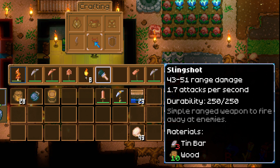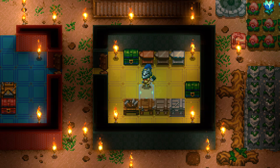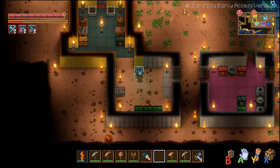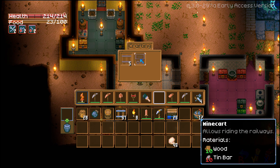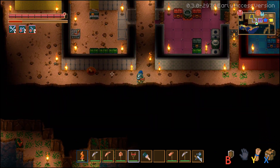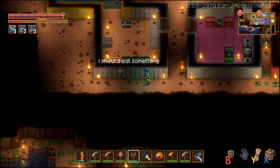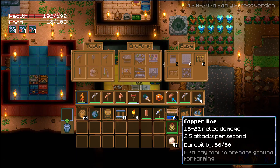You can also make tin daggers and a slingshot — one of the few ranged weapons early game — I definitely recommend getting this. And a wooden shield you equip in your offhand; on the controller press B to hold and use it. At the railway forge, rails cost wood and tin, and minecarts cost wood and tin bars. You're going to need these eventually as the map is absolutely massive.